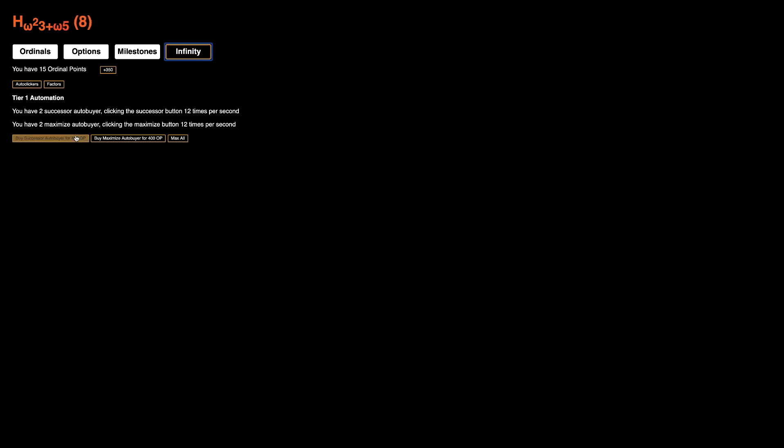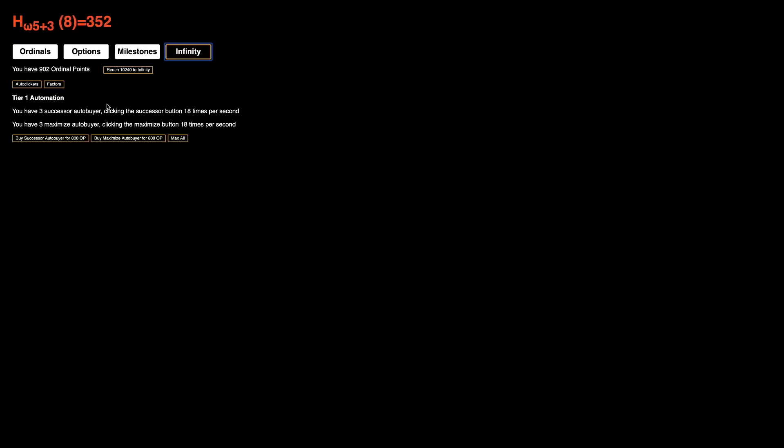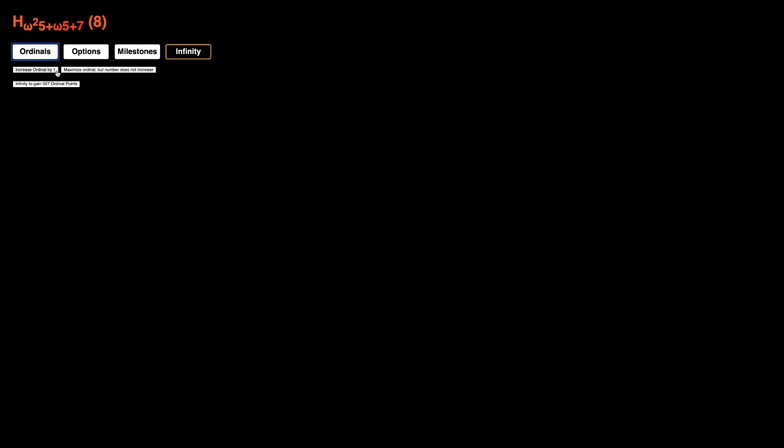I'm going to go for 2,000 — actually I'm just going to get them individually: 400 here, then 1,000, then another 1,000, and then try to go straight for 10,000. All I need to do is get to omega squared 8. I actually only need 600 to get what I want. I'm still clicking even though it's barely doing anything at this point, because now we're clicking 18 times per second automatically. I think it's just worth trying to grind out all the way to 10,000 ordinal points.